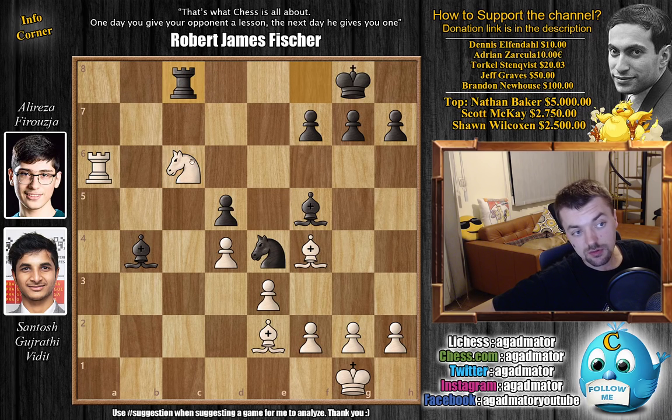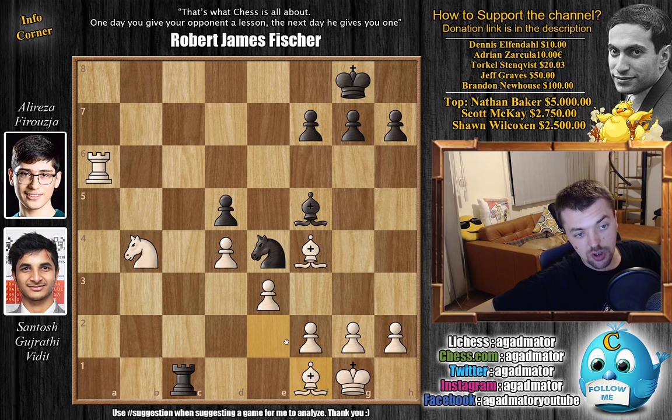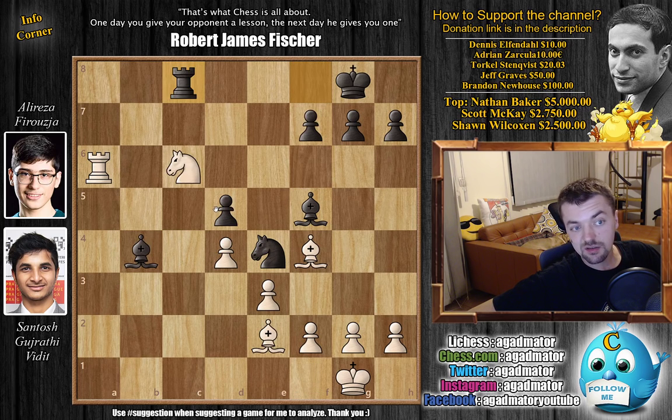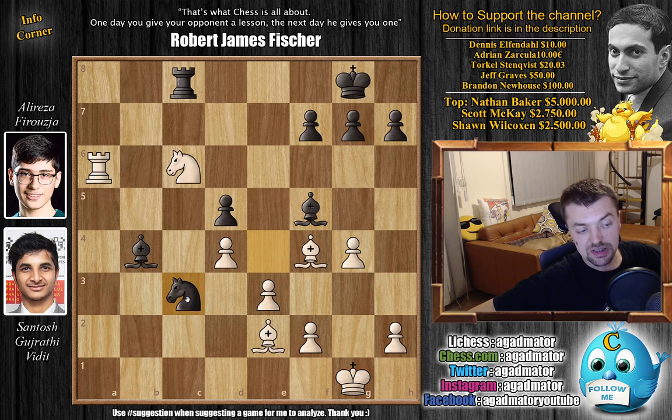Firuja tried rook to c8, now trying to create some back rank issues. For example, if captures, then rook c1 check, bishop has to block, and then making some room for your own king. It could be dangerous — maybe the bishop can come to d3 if the knight moves. White is still winning here, but Vidit decides not to give Firuja any chances. So after rook to c8, he pushes g4 which comes with tempo and also frees the g2 square for the king. You get rid of your back rank weaknesses while also attacking the bishop. Knight to c3 was played, with the idea of knight captures on e2 with check, but bishop to f1.